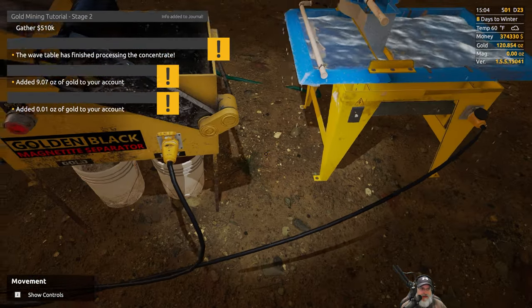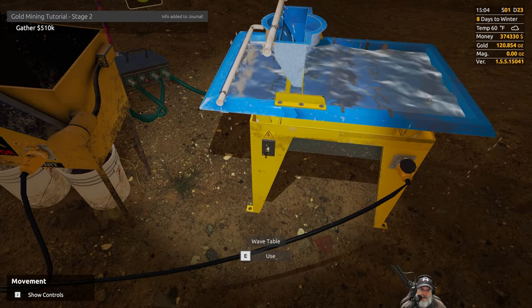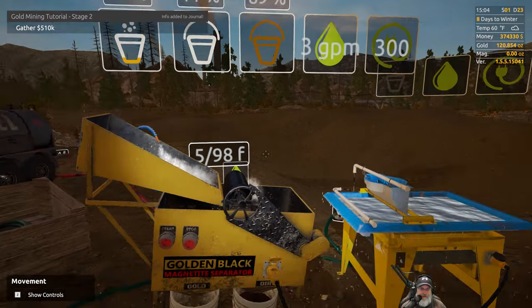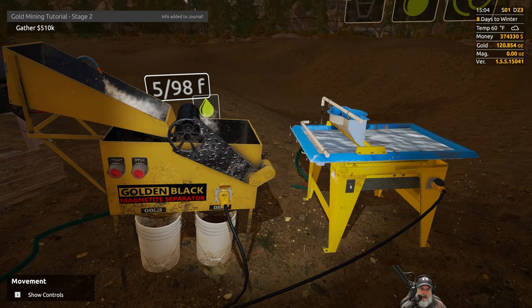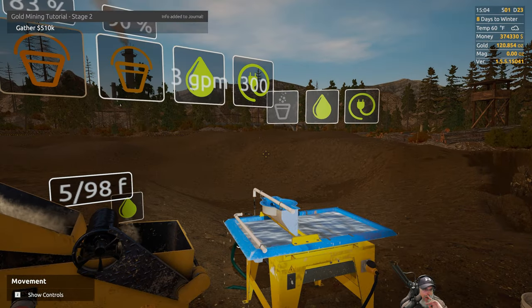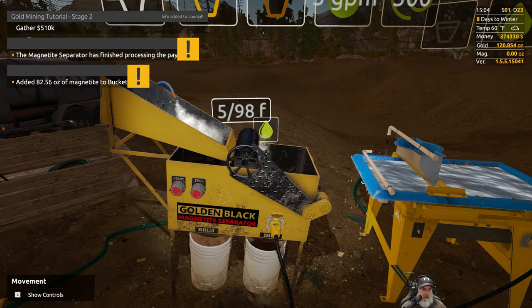We got 9.7 ounces of gold — 'added one ounce of gold to your account.' What is that supposed to mean? I don't even know what that means. 'Added 0.10 ounce of gold to your account.' I have no idea what that meant. I've got 120 ounces right now.